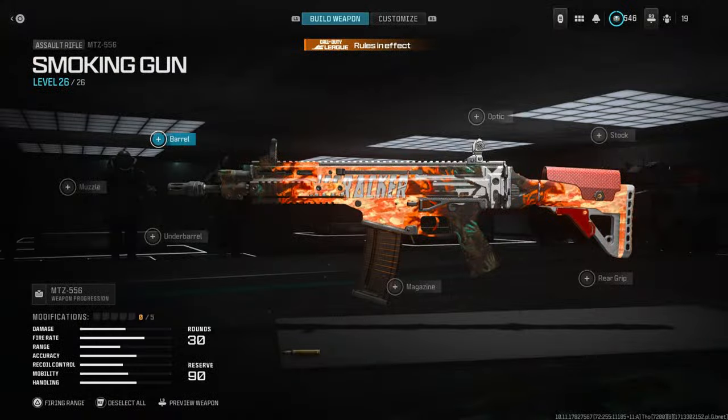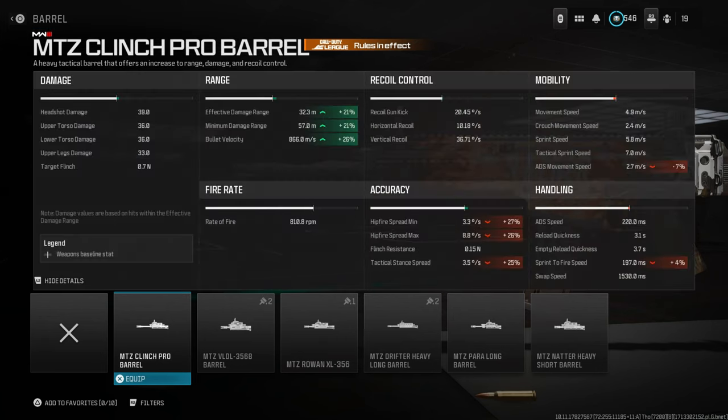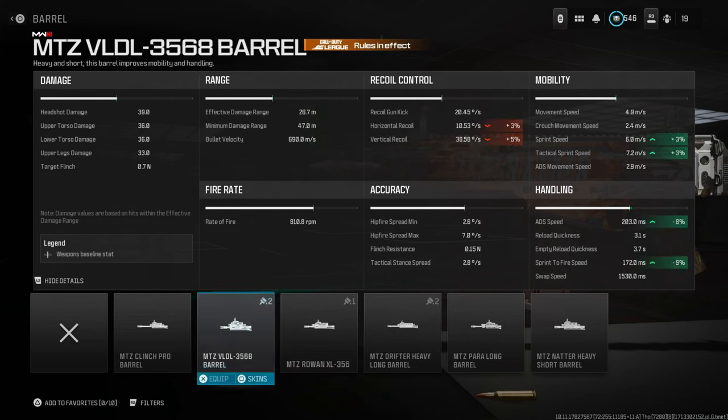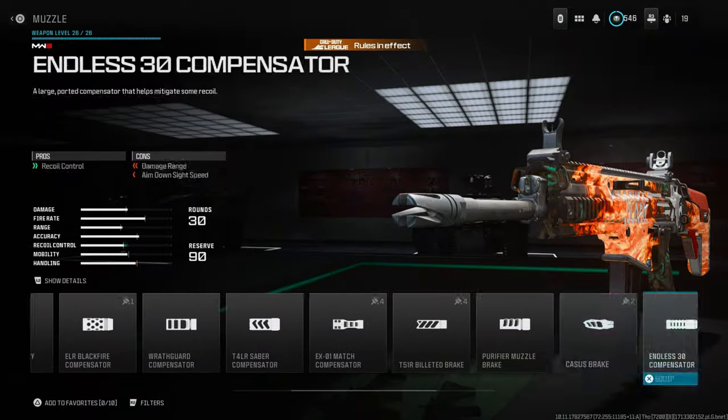Number two — the MTZ 556 assault rifle. This has the fastest time to kill if you want fast kills — faster than the Hogar. Use the MTC Clinch Pro barrel for bullet velocity, damage range, aiming idle sway, and firing stability. I recommend this over the MTZ Drifter Heavy Long Barrel because you don't want to lose ADS speed.